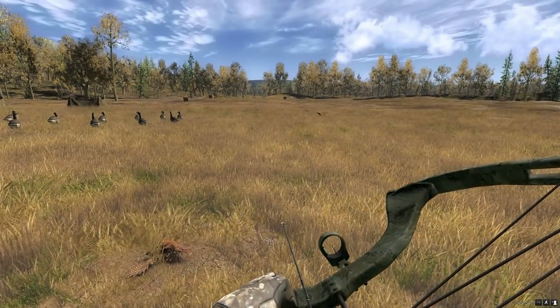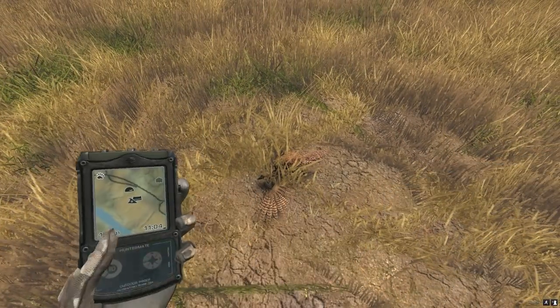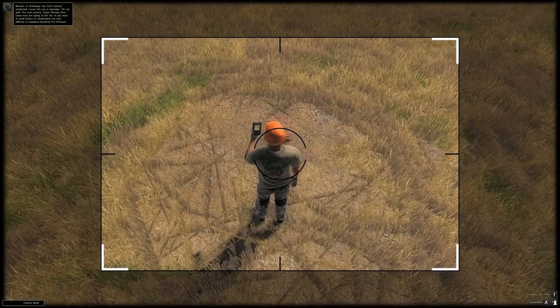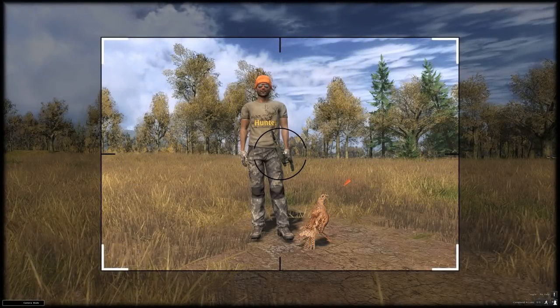So there you go. Hopefully that helps you out for those of you that can't do it or struggle with trying to get a pheasant in the air. It's not too bad once you practice and get the distance right of when they fly. There are other ways you could do it, like standing behind it and spooking it and shooting it straight away, but they arc up very fast, so I think this is the easiest way of doing it.